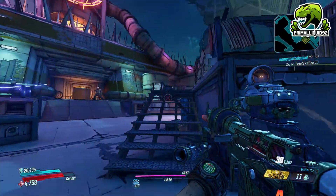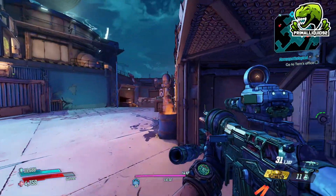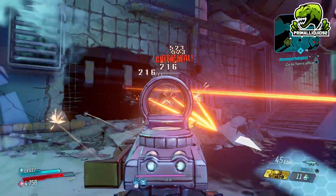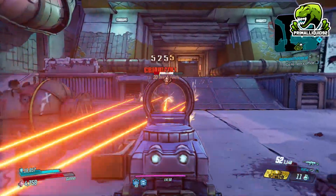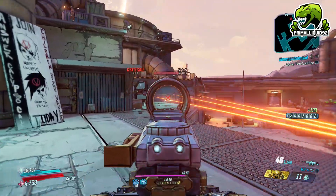The other two bullets veer off to the sides, basically creating a W-shape pattern. The further the enemy is, the wider this W will get — so the further the bullets travel, the wider the spread. This makes it pretty good against large mobs or mobs you're close to where all three bullets can hit simultaneously.